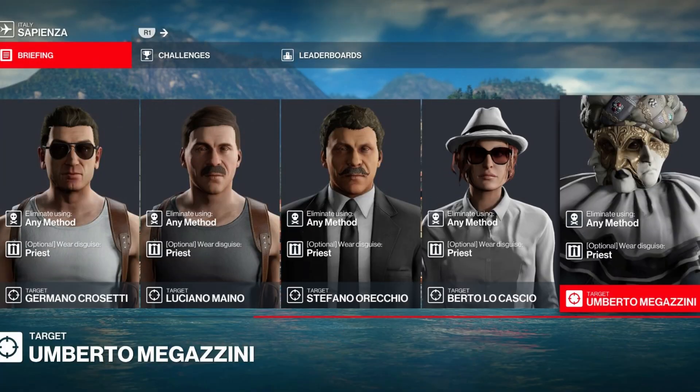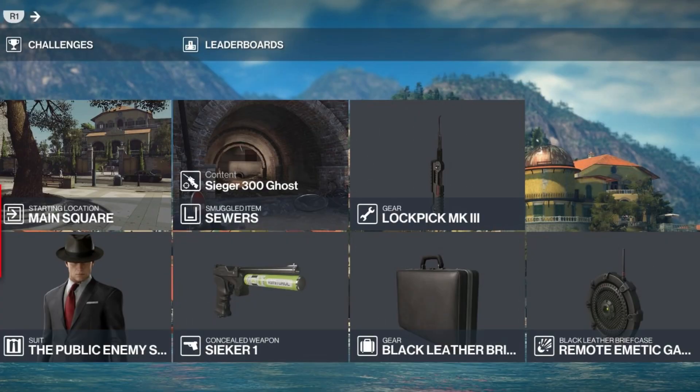We have five targets today — all sinners — and all must be eliminated whilst disguised as the priest, but we can eliminate them any way we see fit. For today's challenge we'll be starting at the default location. We're going to have the sniping rifle stored in the sewers, and we're bringing with us a Seeker 1, our trusty lockpick, and a remote emetic gas grenade in a briefcase.